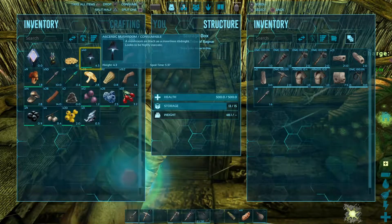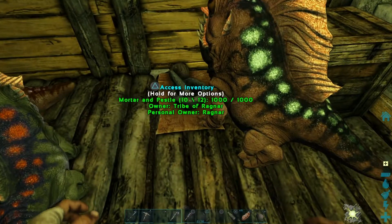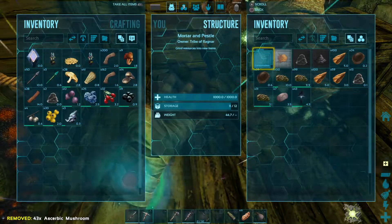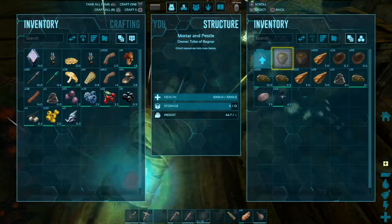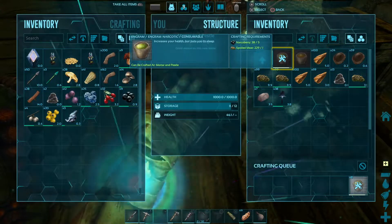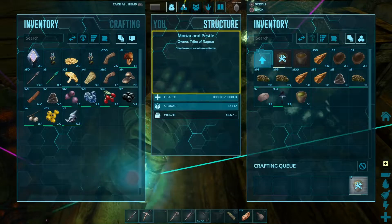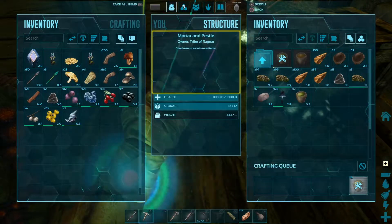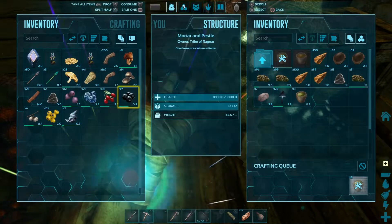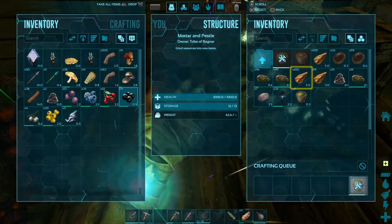One thing I should really unlock at some point is the bolus, because it's actually very useful — it can immobilise raptors, ravagers, anything along those lines. It's interesting, I never thought of doing that before until I just tried it. Also, the mushrooms that grow in this area have the same properties as narco berries, so you can use them to make narcotics.